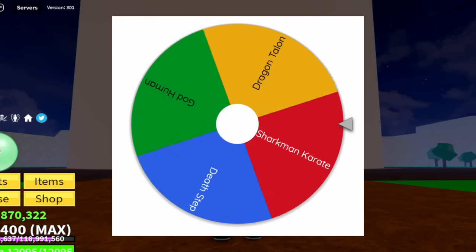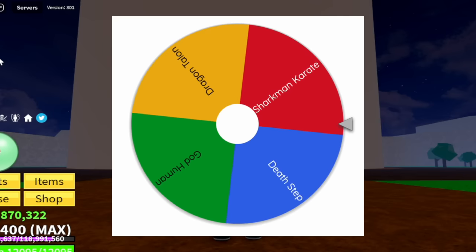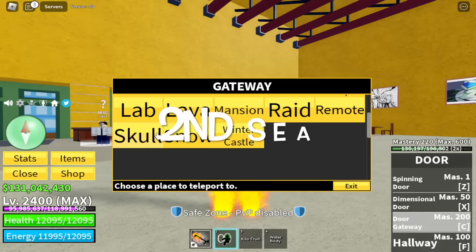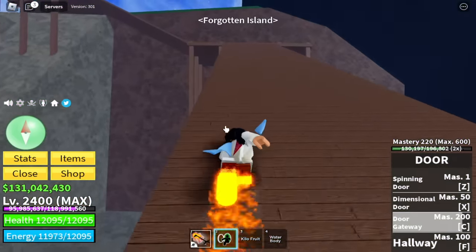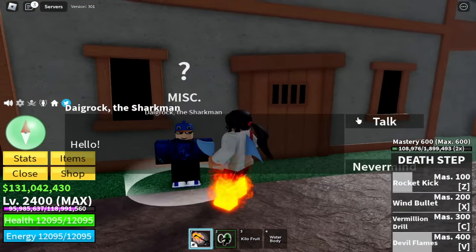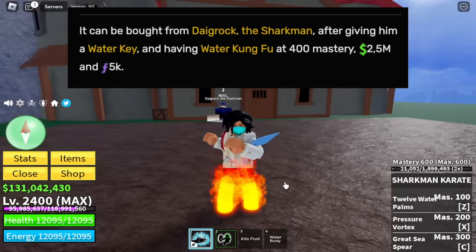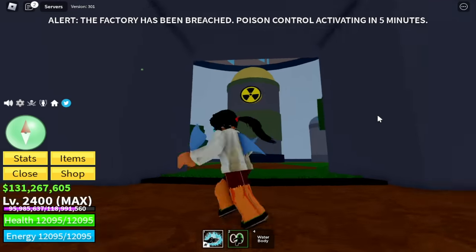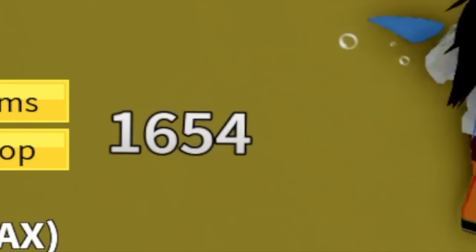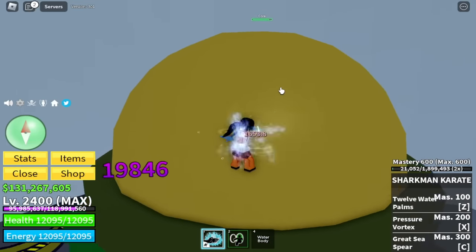Moving on to the next fight style — spinning the wheel again. Next up is Sharkman Karate, we almost got Death Step. You can unlock this fight style in the 2nd Sea. Head to the Forgotten Island. You need to get the Water Key from Tidekeeper, give it to Digrock, and pay 2.5 million and 5,000 fragments. For the M1 left click, the initial damage is the same as Electric Claw, but with continuous clicks you will stay in one place, which is really good.